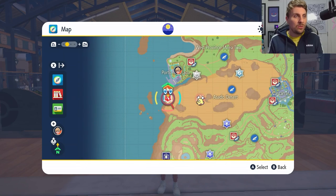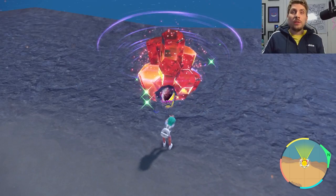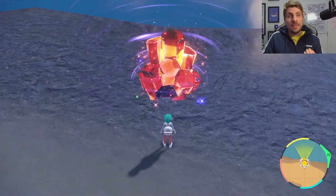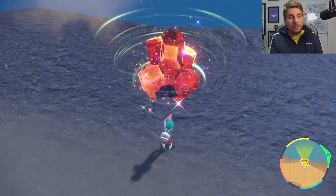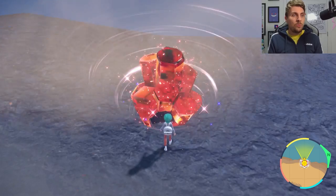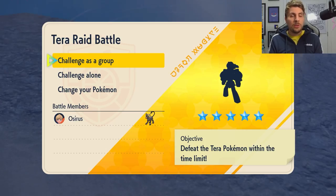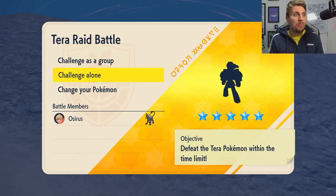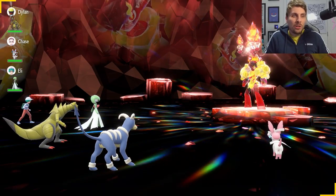Since this den is close, we'll head straight over. If you didn't catch our earlier video where we previewed good options against Armarouge and Ceruledge for these Spotlight Tera Raids, I'll link it in the top right corner. One Pokémon we discussed was Houndoom, and that's what we're going to use against this Fire Tera type Armarouge. I'm excited to see how it does.